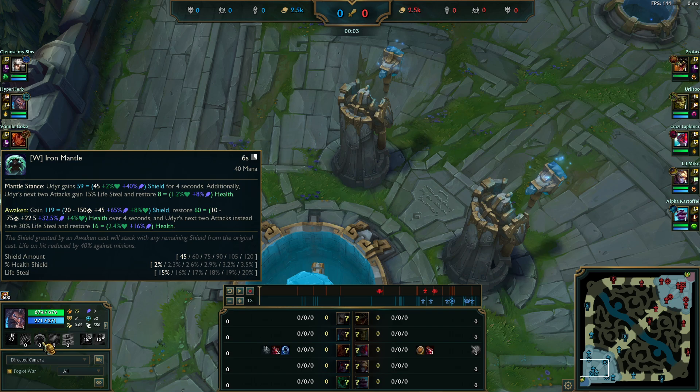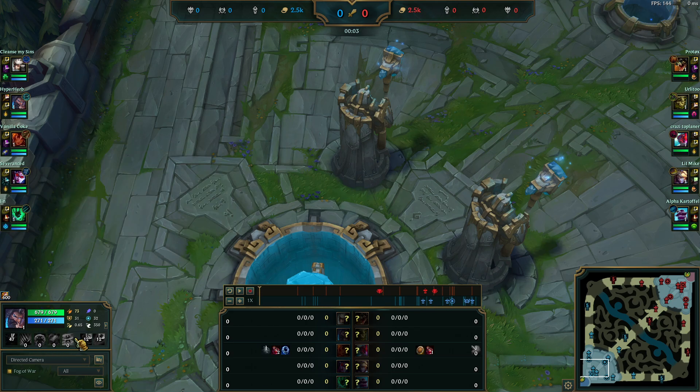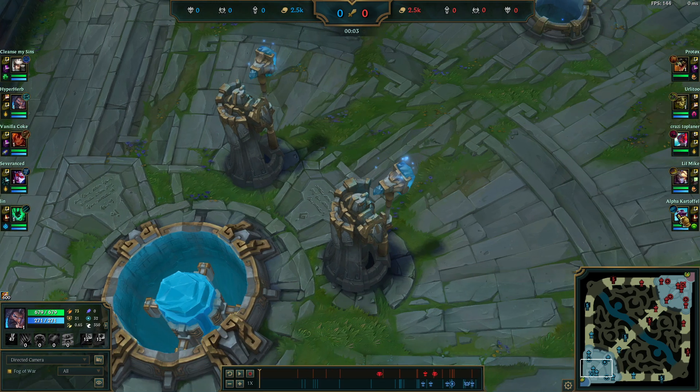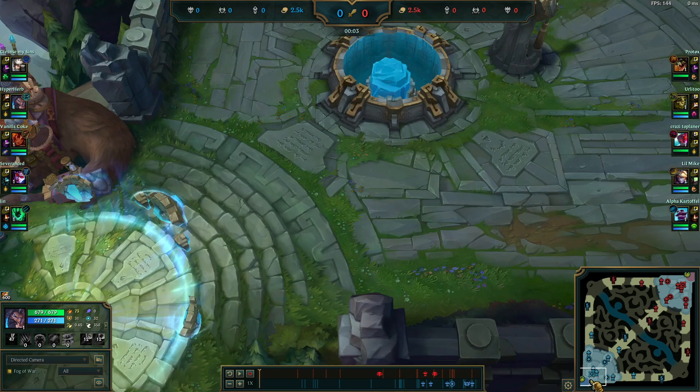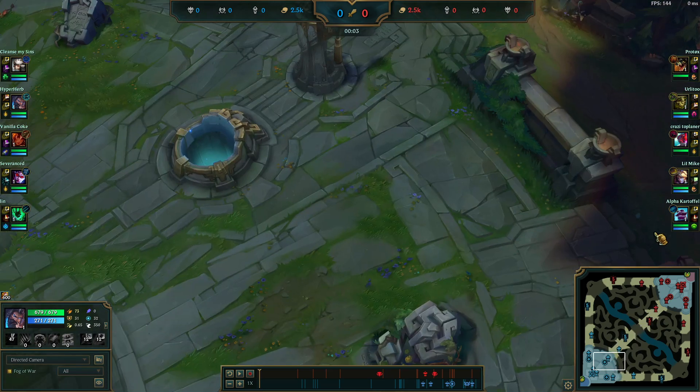So AD Udyr needs to auto-attack — you need it to apply all your damage, to get use out of your maxed E (the per-unit cooldown on the stun goes down when you put points into E, so you can get off more stuns). Everything you do as AD Udyr involves auto-attacking. So champions that can delay your damage, slow you down, exhaust you, stun you, or go invulnerable — basically any champion that avoids your auto-attacks — is strong against AD Udyr.